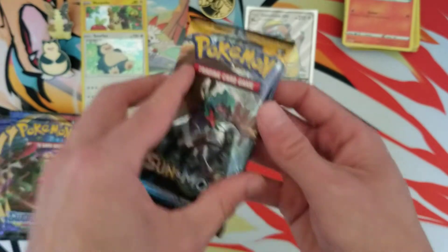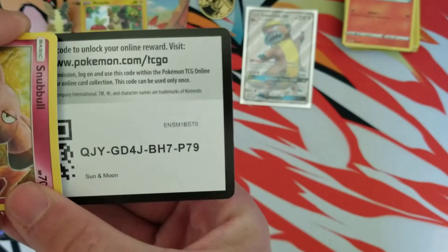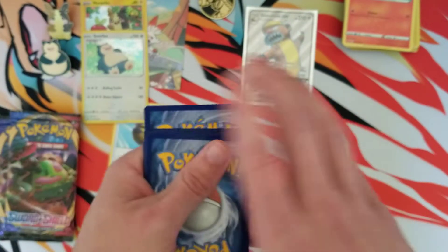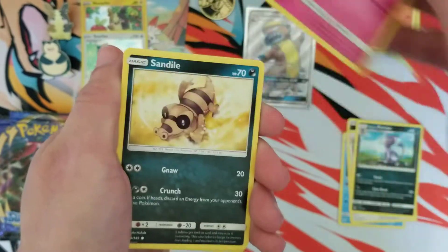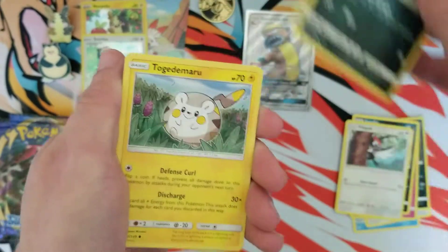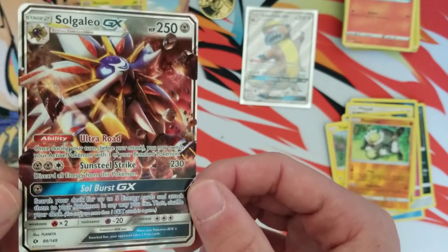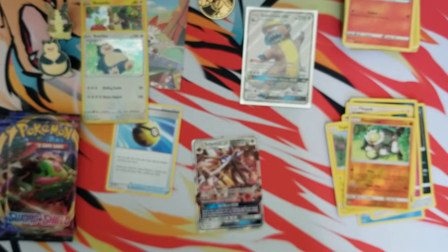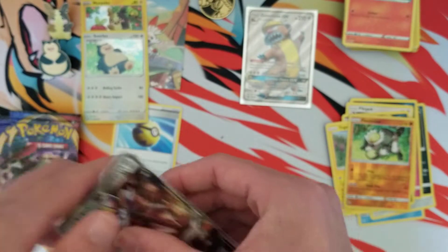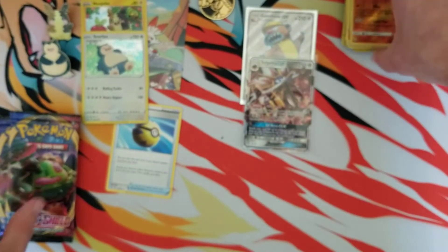Go grab that Snorlax promo, and then once again we got three more packs to open up. Let's see if we can pull another full art from Sun and Moon base. Persian, Snubbull, Sandile, a picky pack, Carvanha, Togekiss, Passimian — yo, that's sick! That is sick — a Solgaleo GX! Sun and Moon base came through for sure. We got two awesome cards from Sun and Moon base.